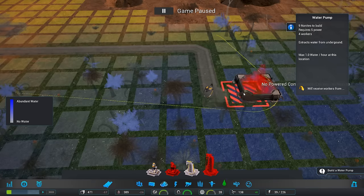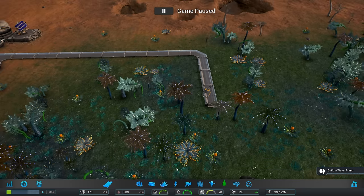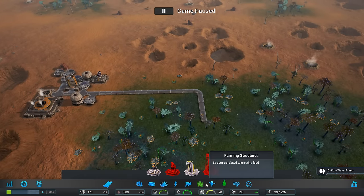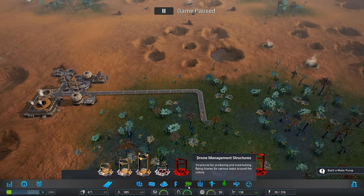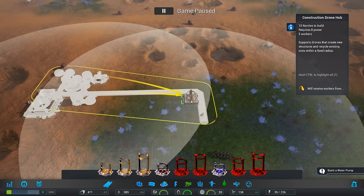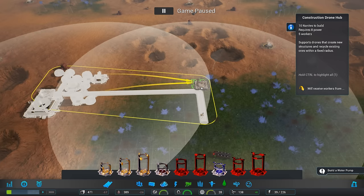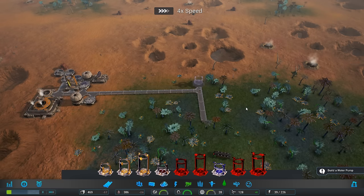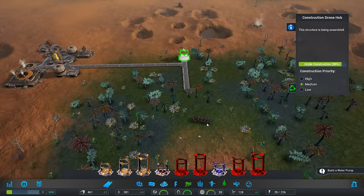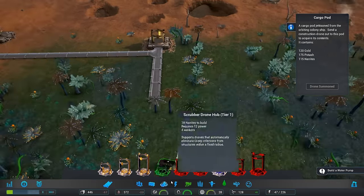Now let's build ourselves a water pump. It's right out of range. We need to build another... a drone management station. So let's build that right here. We'll build it right here. I hope that's in range of this thing. Let's double check — yeah, it is. So now I can open up this area. That paid for itself basically. Let's get our water in here now. One water per hour — great.